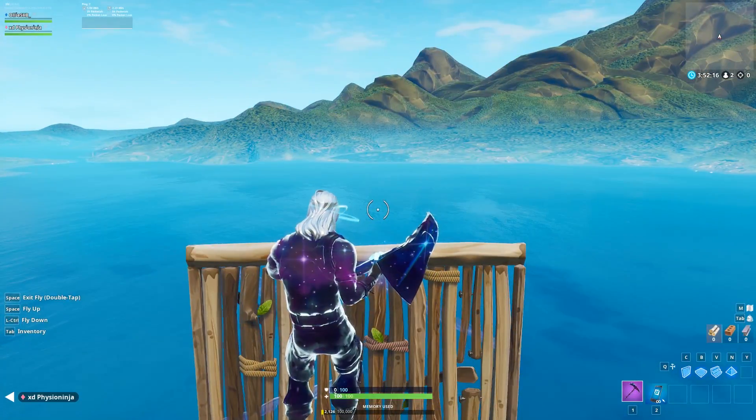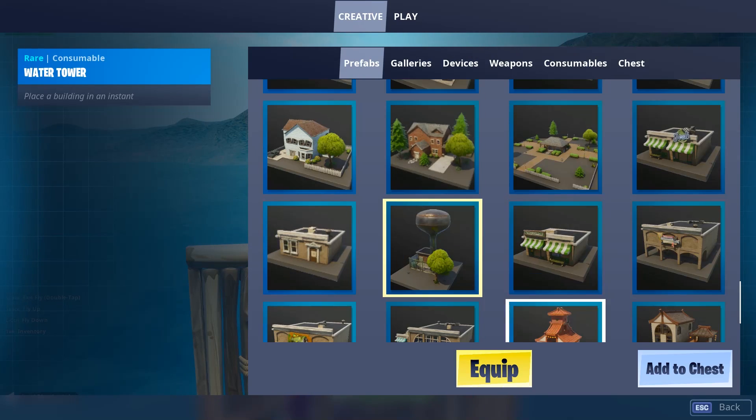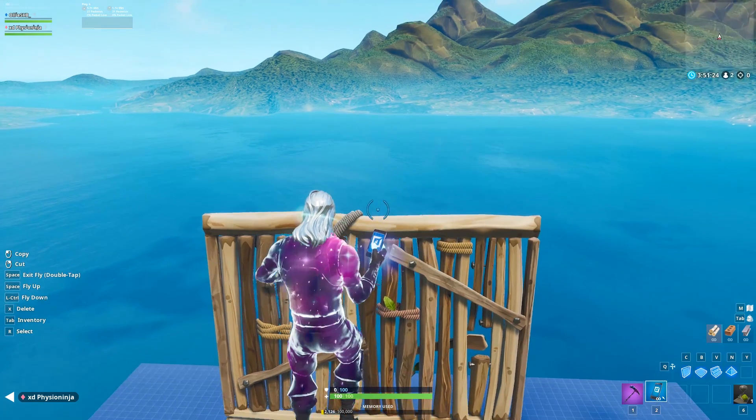Once you're at the ground, build up to the height limit. Now, as you can see, we are at the height limit. Go into your inventory, find this prefab — it's in the prefabs section near the bottom — copy it and throw it down.